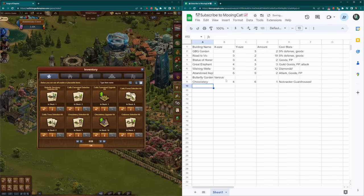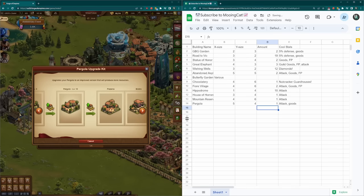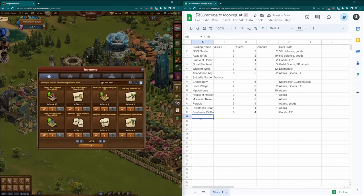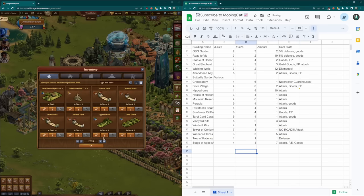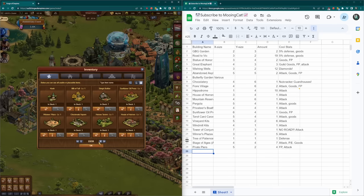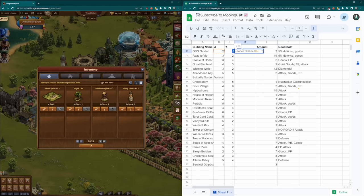All you need is the building's name, its size, and maybe some of its stats if you want. I'm also including the number of them that I have in my inventory. Doing this now means that you won't have to flip between reconstruction mode and your inventory, and instead can just leave space for the buildings that you're going to place. I haven't redone my layout for quite a long time, so I've got a lot of buildings in my list that I want to place down.